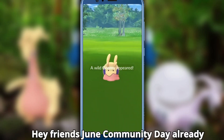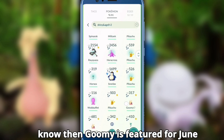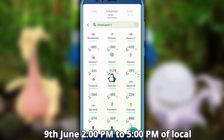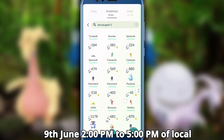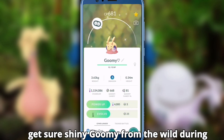Hey friends! June Community Day has already been announced by Niantic. Gumi is featured for June Community Day, and the timing is June 9th, 2 PM to 5 PM local time. This is your chance to get a guaranteed shiny Gumi from the wild during the event.